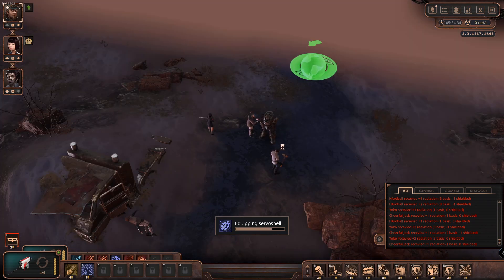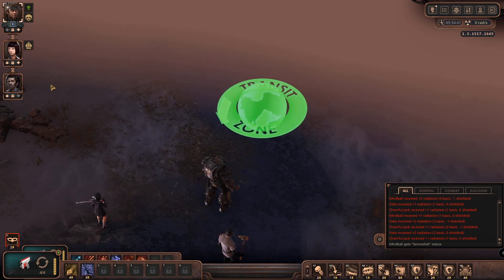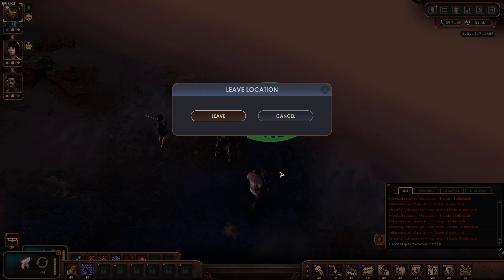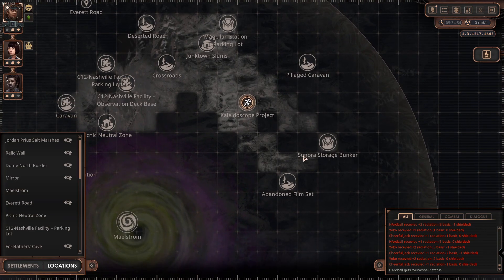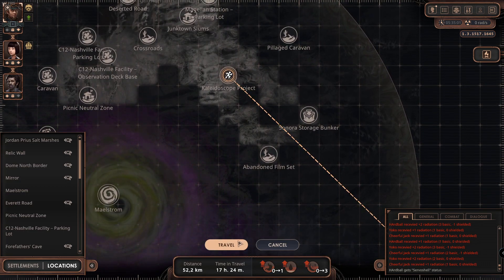We shouldn't forget the servo shell here. I'm not even sure if someone would steal it, but we don't even want to find out. The thing is, I like the characters but they don't have our best synergy skill-wise and stuff. Let's just walk straight down here like that.